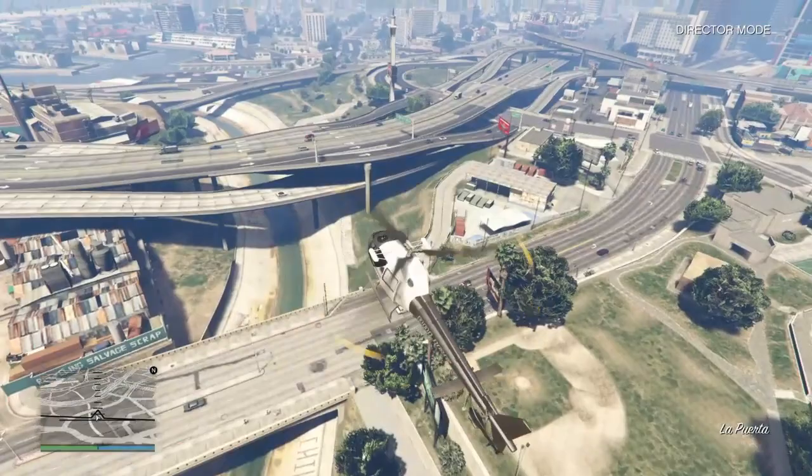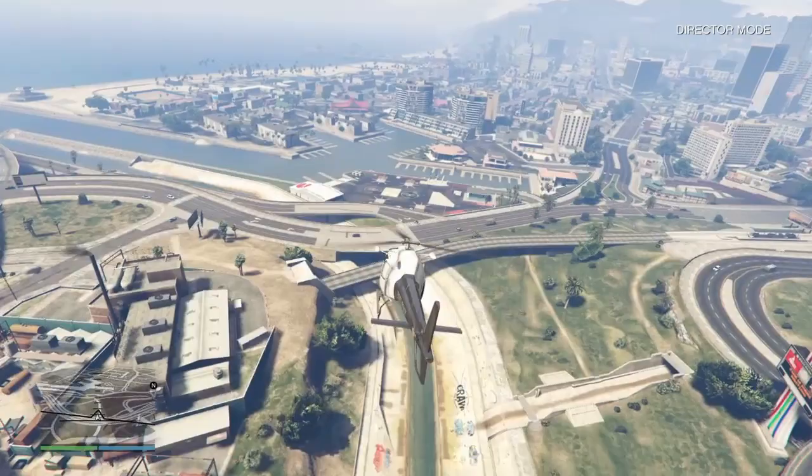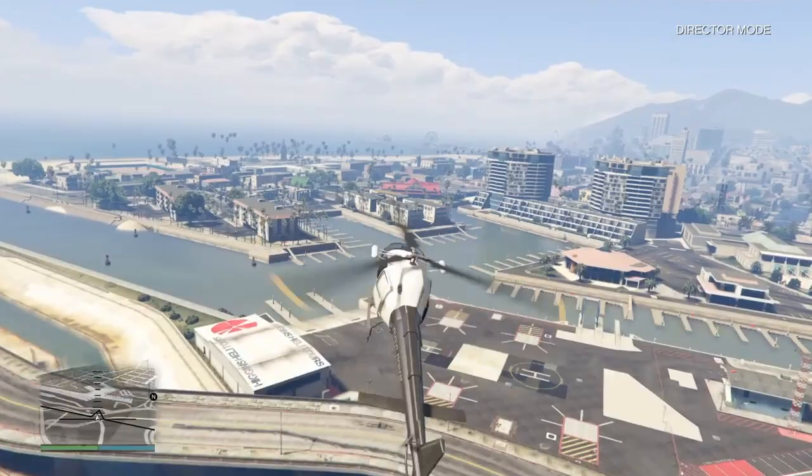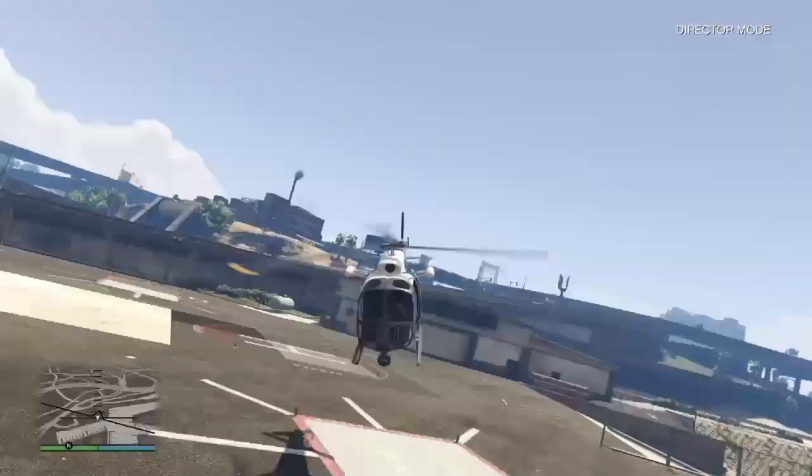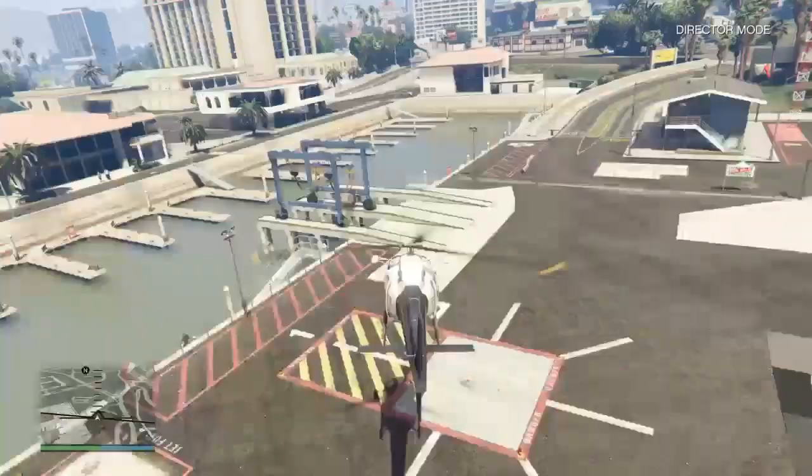Anyway, go to your helicopter and land it on whichever helipad you have — I don't know if it's different or it's this one right here. You just land it there, you leave it, and you kill yourself with a grenade, and then you just go into director mode and it's gonna be there. That's really simple — that's the same thing you gotta do with just every helicopter if you want it.